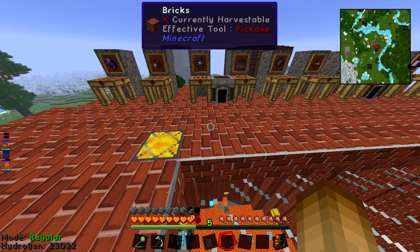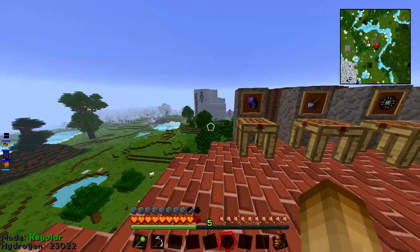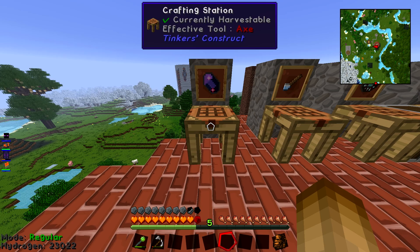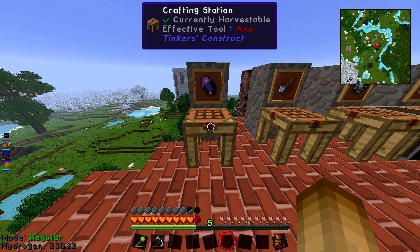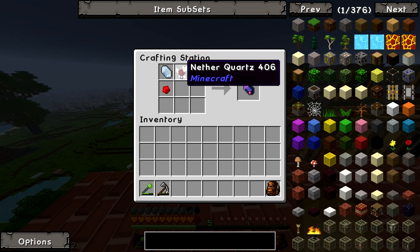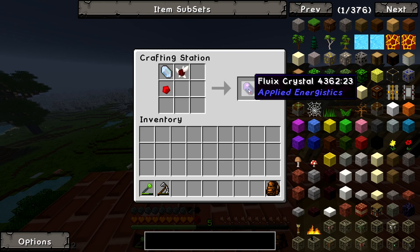I'm going to run through all the recipes in order of what you need to make. It might look a bit daunting but it's pretty simple once you've got the names and those resources listed. First up, you want to make some Fluix Crystals — that's using one of each type of quartz (Nether and Certus) and one redstone in that pattern there, which gives you one Fluix Crystal.